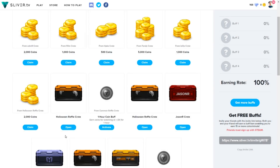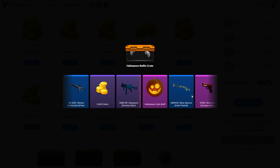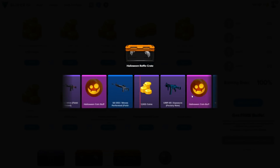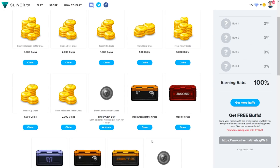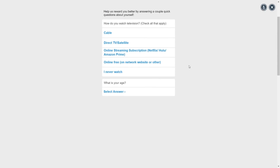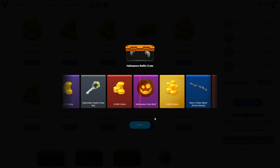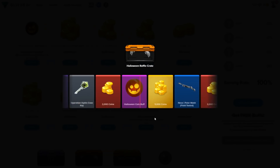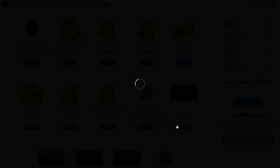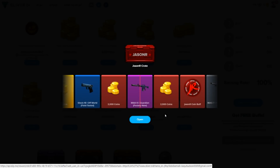Let's do the Halloween raffle crate — I kind of want some coin buffs. There's really nothing great in this crate so I'd appreciate the coin buffs. We got 5000 coins — that's good. From all the coins I'm getting, I can redeem them and put them into a skin or a raffle. We got a coin buff — I wanted that.